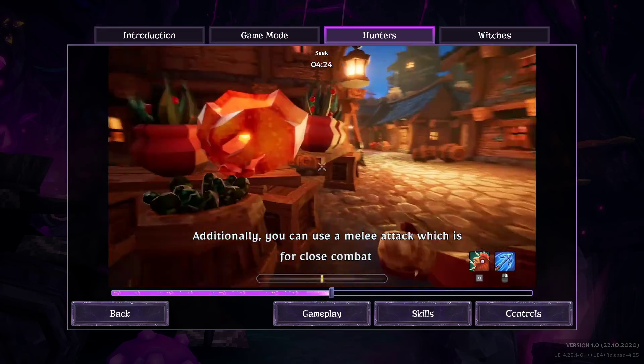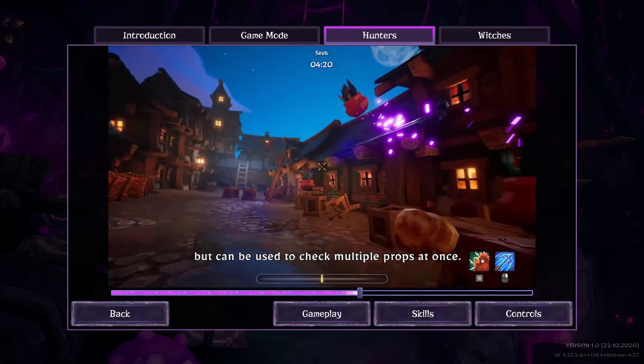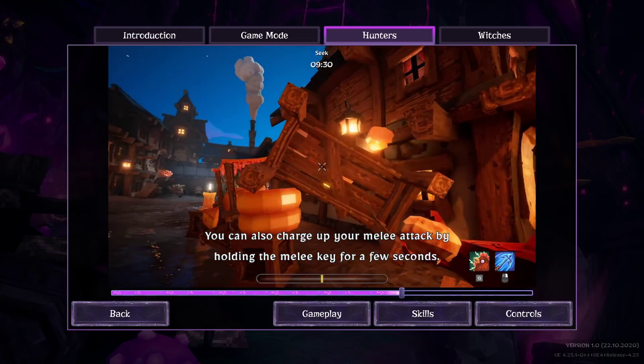Additionally you can use a melee attack which is for close combat but can be used to check multiple props at once. You can also charge up your melee attack by holding the melee key for a few seconds.